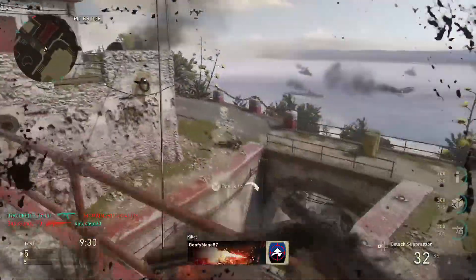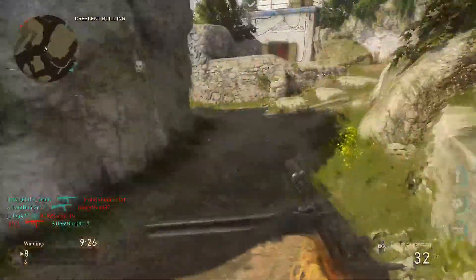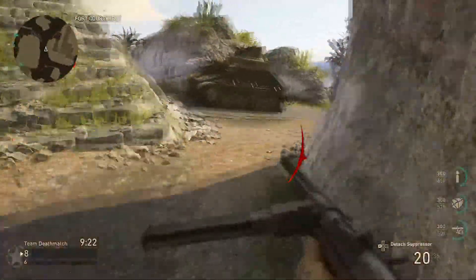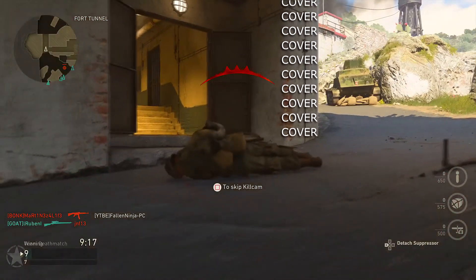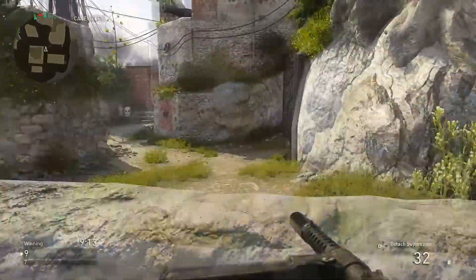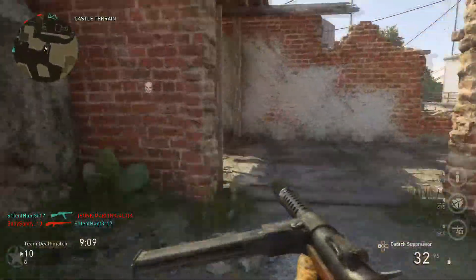Right now I'm showing some gameplay with the new gun that was released in the beta — it's the Waffle. I don't know how to say it, but this gun is pretty beast. I went on such a tear in this first gameplay right here. I had no attachments except for the silencer, which helped a lot with flanking, and this gun was pretty beast mode.